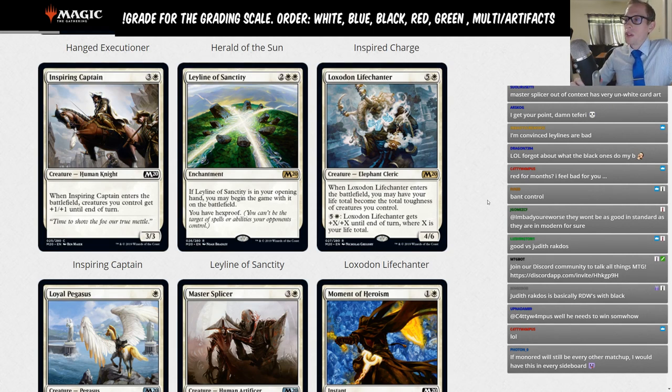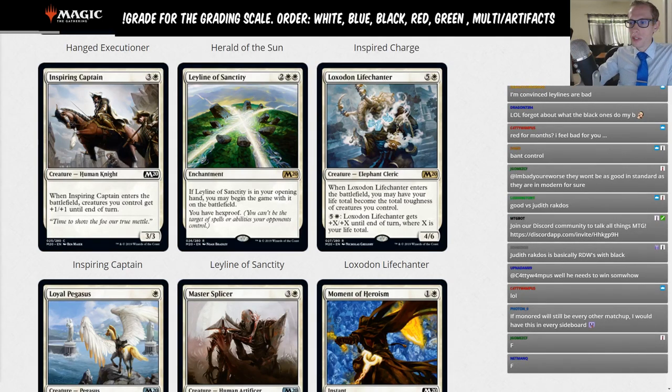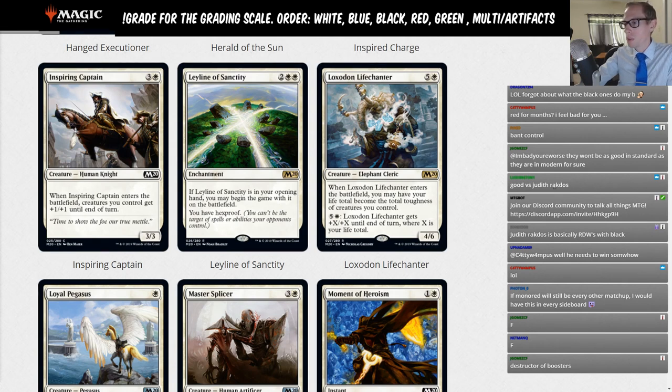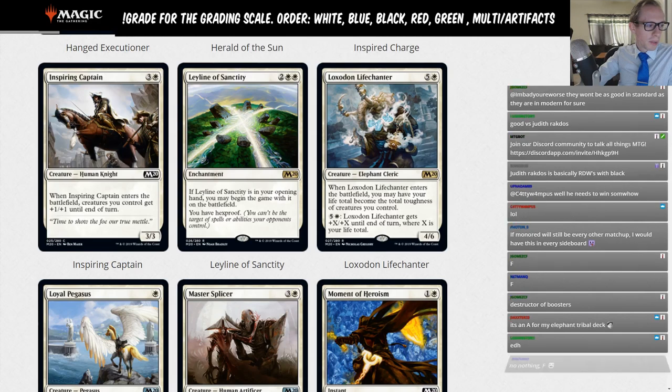Loxodon Lifechanter: five and a white, 4/6 elephant cleric. When it enters you may have your life total become the total toughness of creatures you control. For six mana you can give it +X/+X where X is your life total, but it has no keywords whatsoever — no trample, no evasion, no flying, no vigilance. There's nowhere this would want to be played in standard. Grade: F.